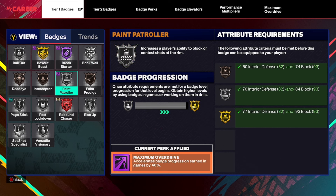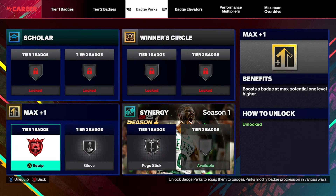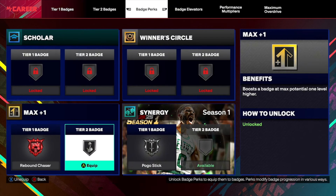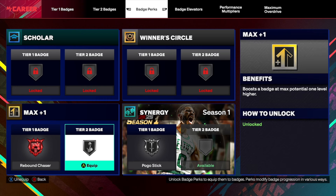Last but not least, let's talk about badges. When I made this build, the first thing I did was use my badge elevator on Rebound Chaser, which brought it from silver to Hall of Fame instantly. Then I went to my badge perks and used my max plus one on Rebound Chaser to get Legend Rebound Chaser before my first game even started. For those saying badge elevators are trash — they're meant for your new builds, not your already-grinded build. They give you an easier way to grind badges when you make something new, and it's going to be multiple badges per build as seasons go on. It is a very good addition to 2K. The other max plus one I used, I put on Glove — though you could put it on Aerial Wizard if you catch lobs a lot.